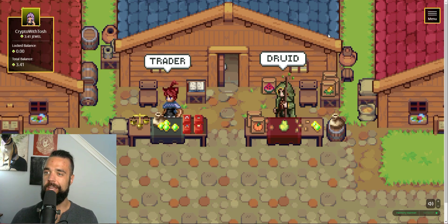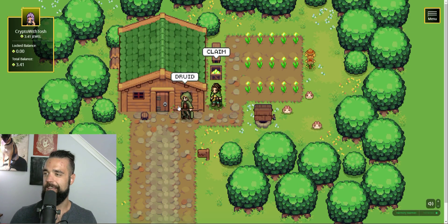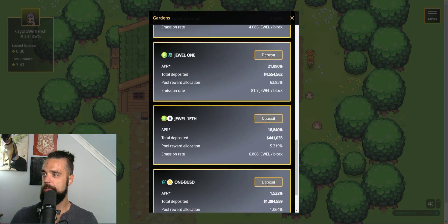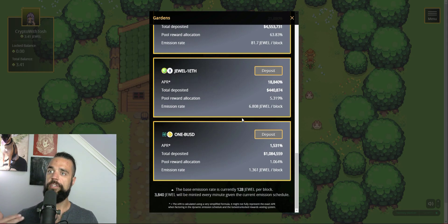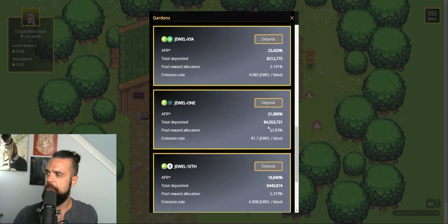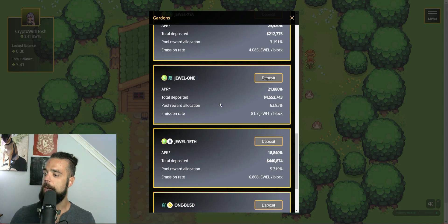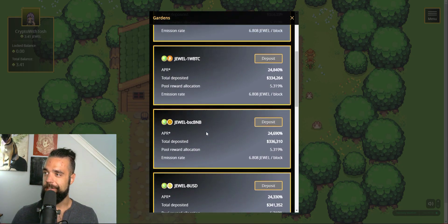Now that we've made that transaction swapping One token into jewel token, we're ready to start adding into our liquidity pool. We can do that in the gardens from the menu — and the transitions in this game are so smooth, it works great. I really recommend going into the jewel-One pool, as it is the biggest pool right now where most people are earning their rewards. The pool allocation is the largest out of the rest. There are some safer options here — liquidity pools are a fairly risky thing in general, but if you believe in this project, the risk gets toned down quite a bit. 64% of pool rewards and it's still at 22,000% APR in the jewel-One pool. If you'd like a safer option, the One-BUSD pool is probably the safest since jewel is not involved. Do your own research and figure out what works best for you.